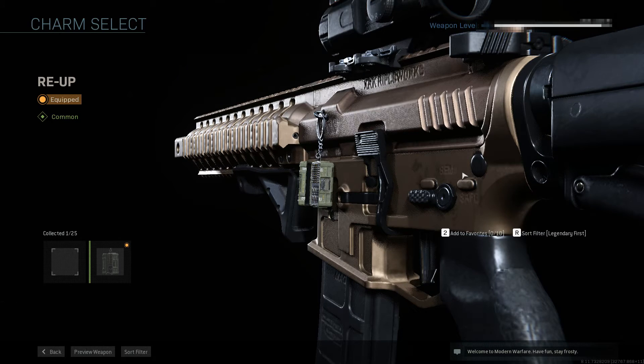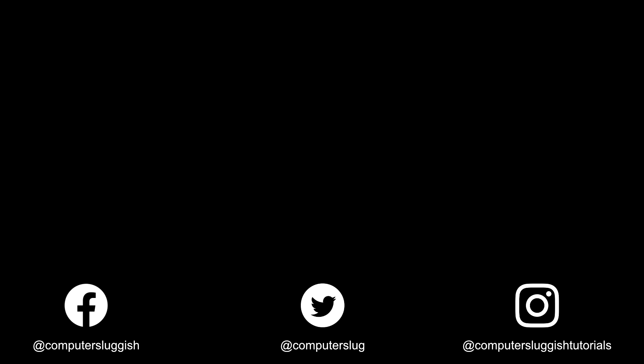And that is how easy it is! I really do love the look of the charms — I think they look absolutely fantastic on the weapons. I hope this tutorial has helped. If it has, hit the like button below and subscribe for more Computer Sluggish Plus tutorials. Don't forget to check out my social channels.